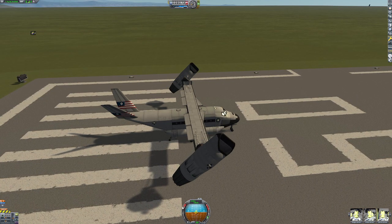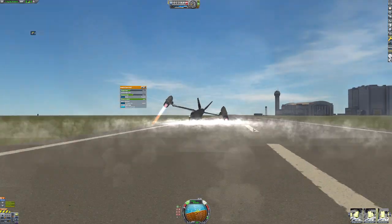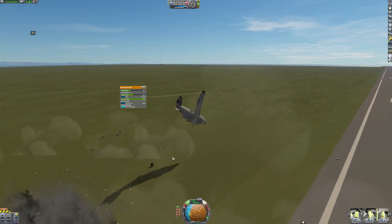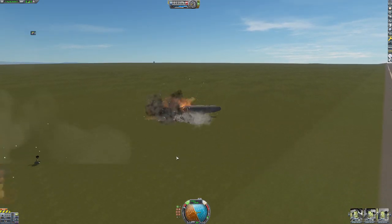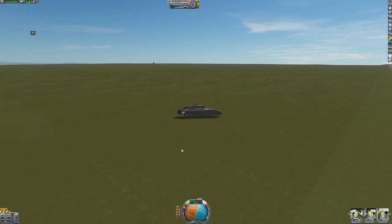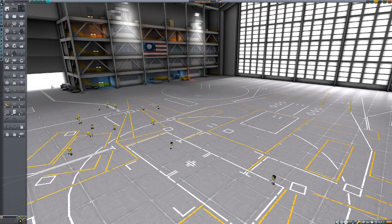45 degrees, let's see what that does. Why is it? Okay, I guess back to the drawing board. Let's try and make another VTOL jet, like the Harrier or the F-35.